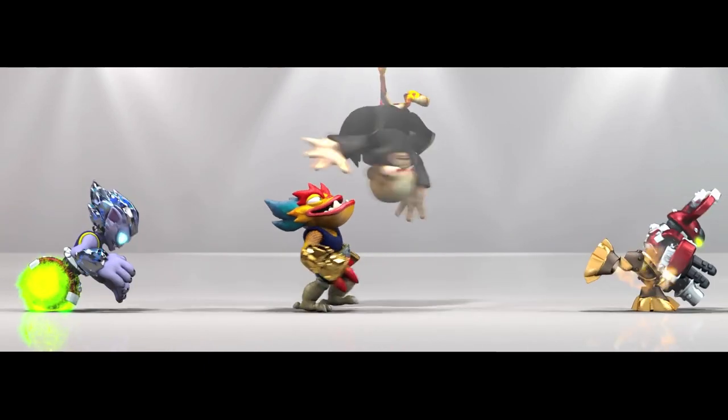In Skylanders Swap Force, like the prior games, we have elemental zones that give access to new gameplay variety. We have single elemental zones — a Magic Skylander accesses a Magic Elemental Zone, a Life Skylander accesses Life Elemental Zones. We also introduce dual element zones, accessible by mixing and matching Swap Force Skylanders. Take the top half of a Magic and the bottom half of a Life, and you can enter a Life-and-Magic dual elemental zone. Dual elemental zones are also accessible through cooperative play.